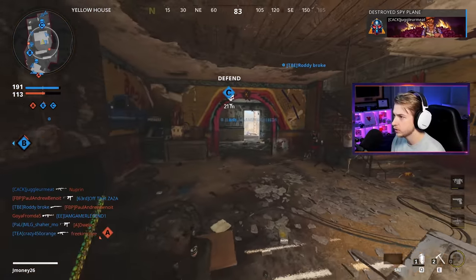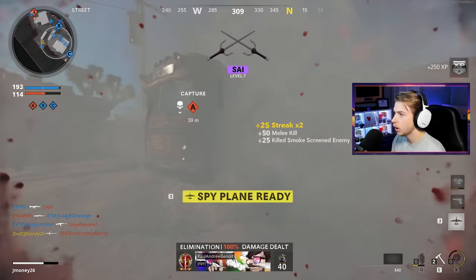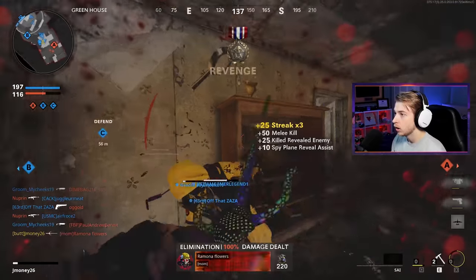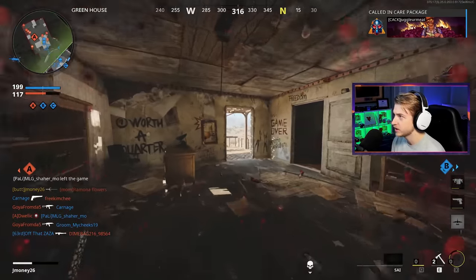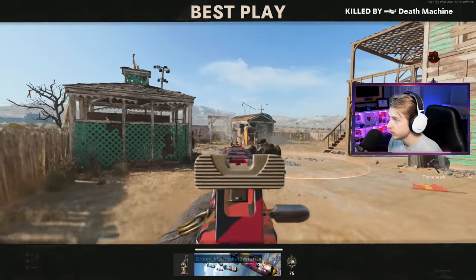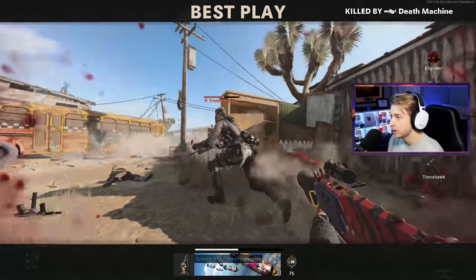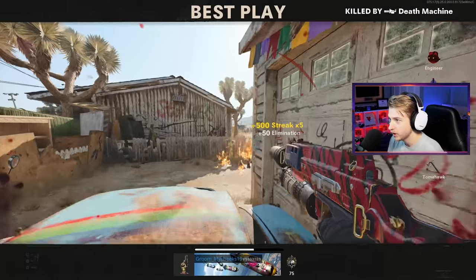Are kills from behind one-shot kills with this? I want to test that if I can actually get behind somebody. It looks like they are. That changes the game — if you're behind somebody, it's a one-shot kill. We went 29 and 33. Not that great, but also not terrible — basically even. We found out that kills from behind might be one-shots. That's not 100% confirmed — it might have been just two coincidences back to back. I'll let you guys know when we get into our final game.